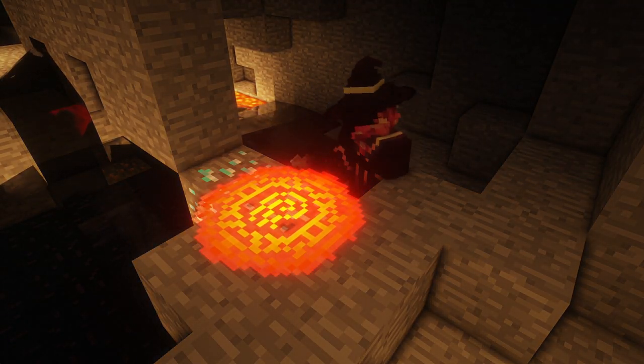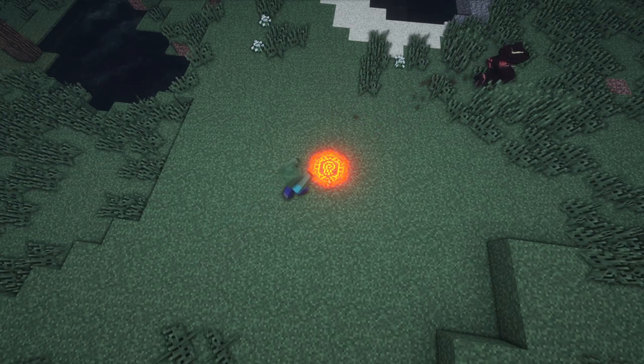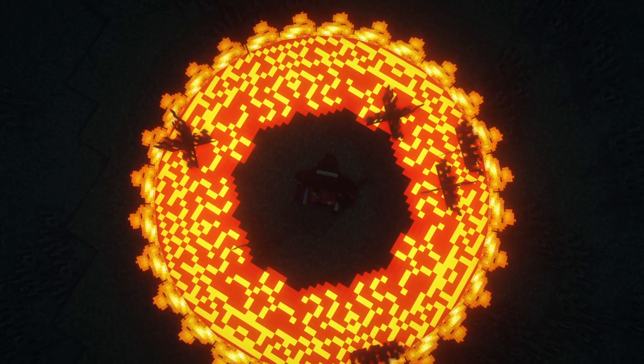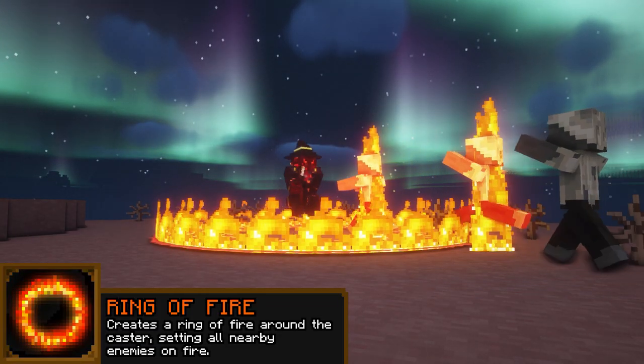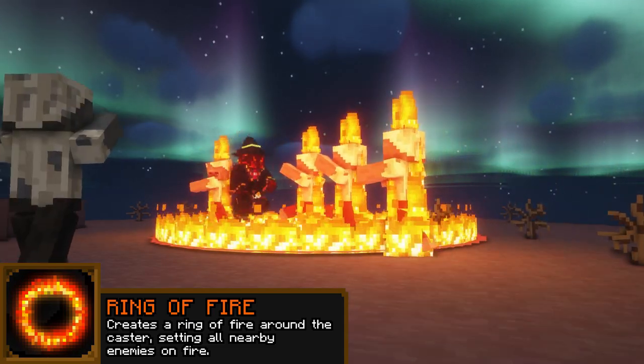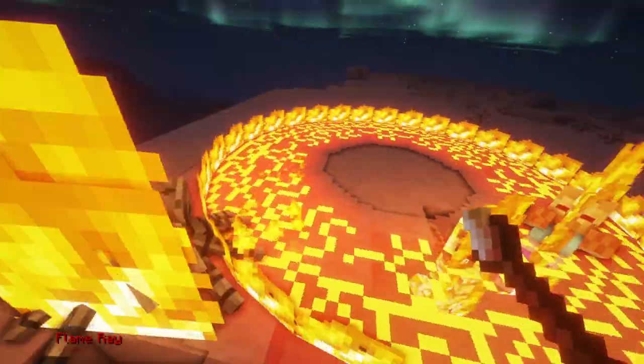Pyromancers who rather give their targets a surprise can carve Combustion Runes, blasting any foe that steps on it sky high. As a means of both protecting themselves or showing a display of their power, pyromancers can lay down a Ring of Fire, igniting any entity that crosses it. Mobs that are already within the circle when the spell is cast are more susceptible to fire damage.